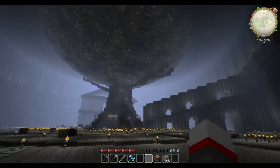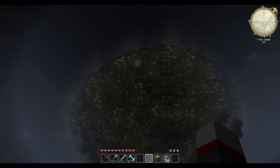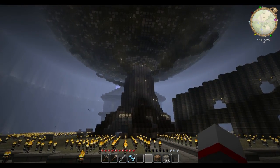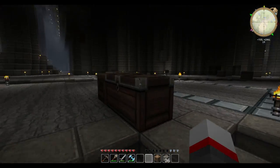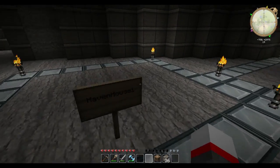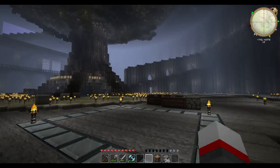The lore says that as long as the tree blooms, there is hope for ages; if it should wither and die, all hope is lost and the undead have won. Not all the regions are set up properly yet. Haven House One — these are the residential areas for the undercity.